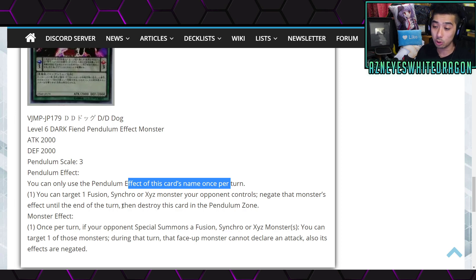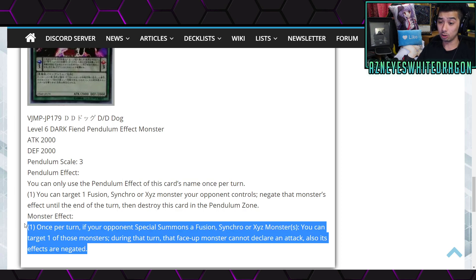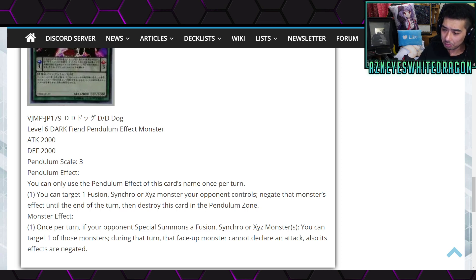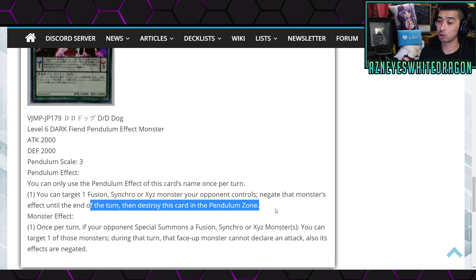The monster effect is: once per turn, if your opponent special summons a fusion, synchro, or xyz monster, you can target one of those monsters — that face-up monster cannot declare an attack and its effects are negated. This is a really good card for pendulums in general, since pendulum summoning this out doesn't have an insane summon requirement. Being able to completely stop one of their monsters not only from attacking but also negating its effects is really good. The card does get destroyed at the end of the turn, but maybe you can make use of a destruction effect. I really do like the DD Dog.